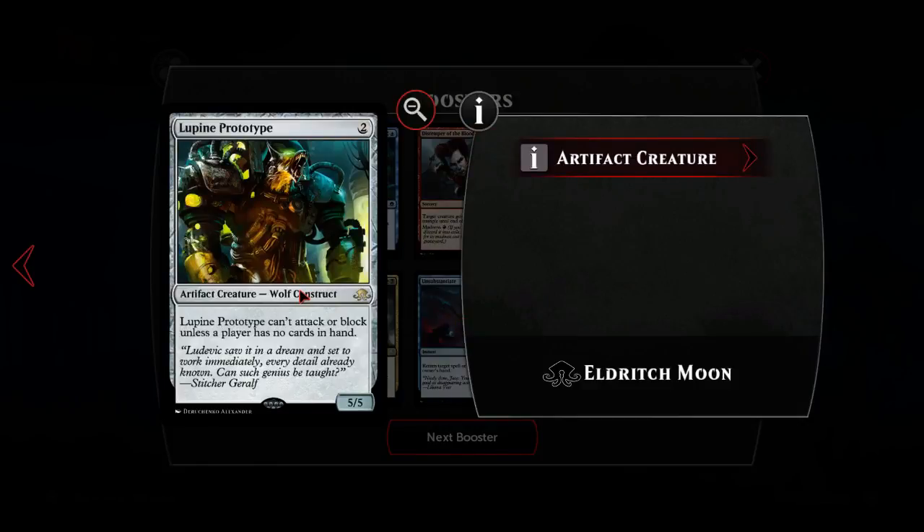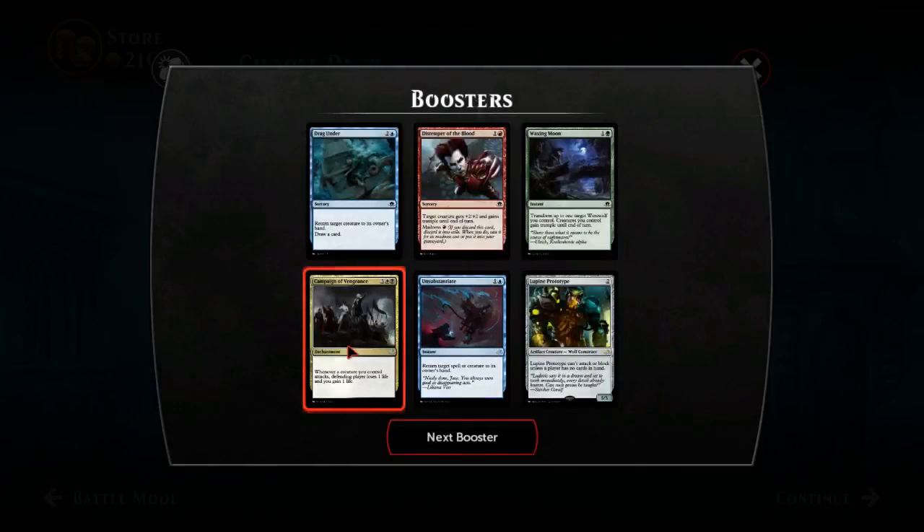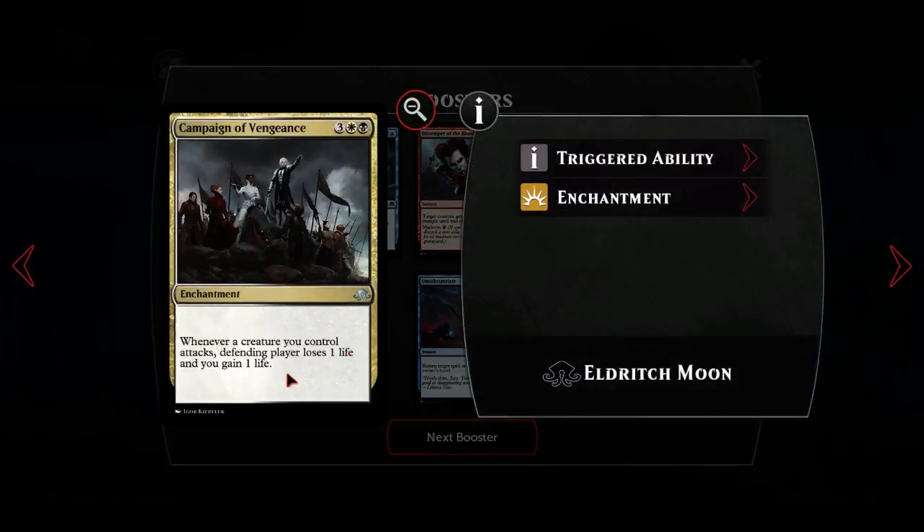Lupine Prototype is kind of cool if you want to crew one of those like the crew-five or seven vehicle or whatever it is - that's a way to do it if you really want to. Unsubstantiate - because you don't draw a card it's so much worse than Remand, but it does do a thing and might work in this tempo Spell Queller deck. This is just too expensive though.